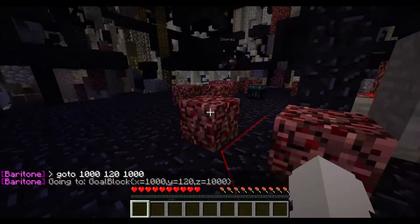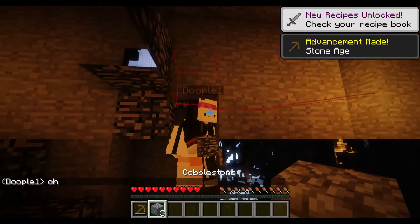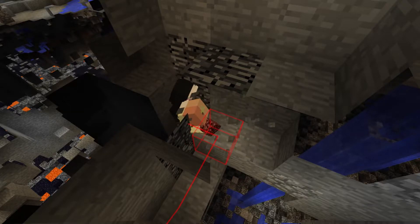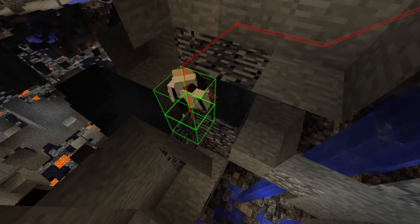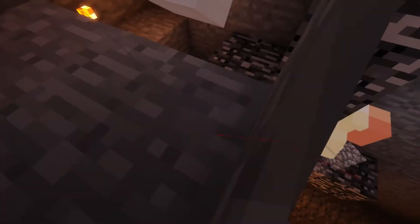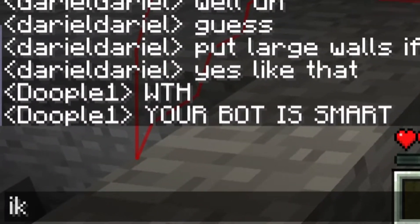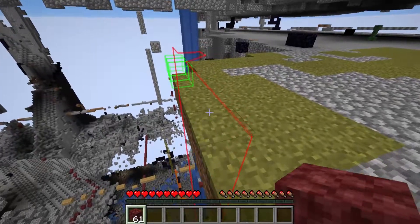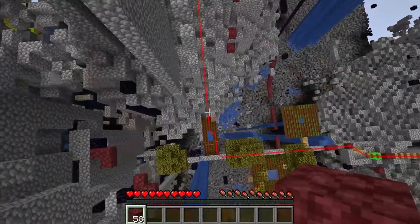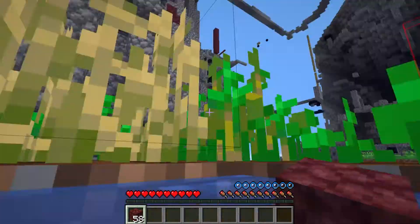All I have to do is input the coordinates I want to go to, and then I'm off. Throughout the journey, there's nothing you need to do — just make sure you have a lot of blocks and a pickaxe for the bot to use. In this test, I told my friend to try to place blocks in front of the bot's path. He did a pretty good job at it, sometimes too good, but even then the bot would quickly find another route. It was impressive and even he thought so too. The bot, if falling any distance, can immediately figure out when to place water if there's a water bucket in its hand, or where already existing water is in its vicinity to fall into it.